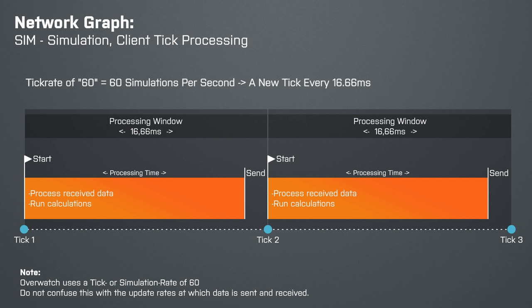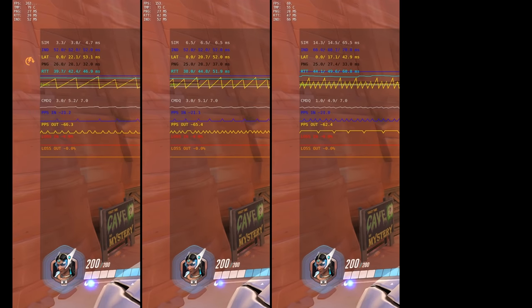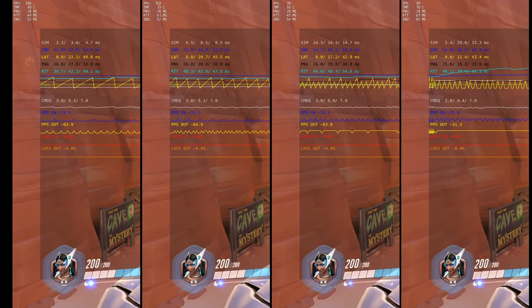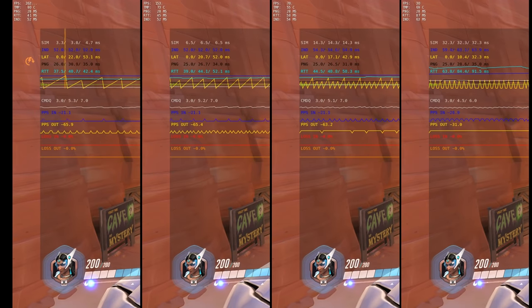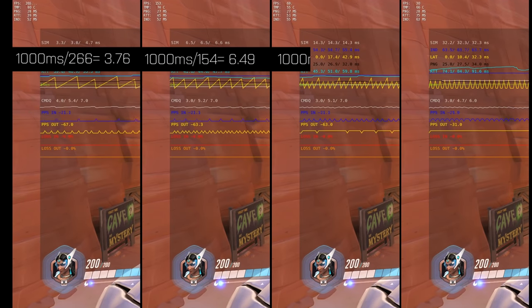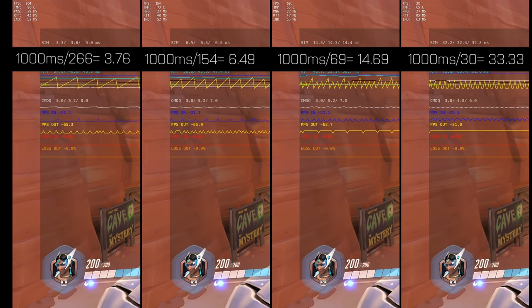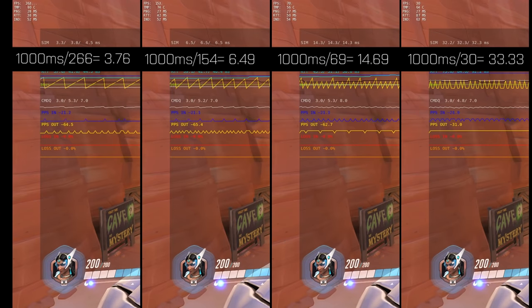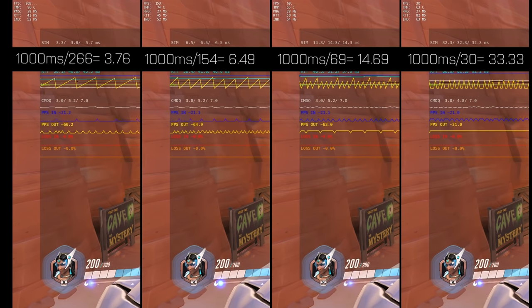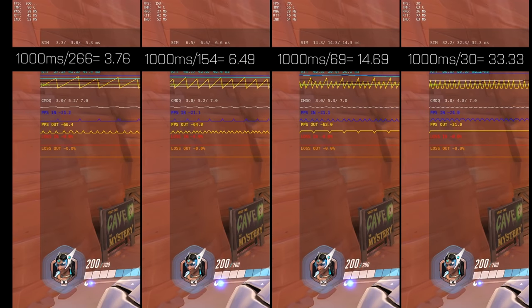During my tests I noticed something strange. When the game ran at 266 frames per second I got a Sim value of 3.8ms. With 154 frames per second I got 6.5ms. With 69 frames per second I got 14.3ms. And with 30 frames per second I got a Sim value of 32.3ms. So it looks like the frame rate has some kind of effect on the simulation, and it gets even more confusing when we do a few calculations of our own. It's really strange to see that direct correlation between the frame rate and the Sim value. Maybe the game client does not use a fixed simulation rate of 60, or there is something wrong with the value displayed for Sim in the net graph. I don't know what exactly is going on here, but if I can get any more info on that I will include it in one of my upcoming videos.